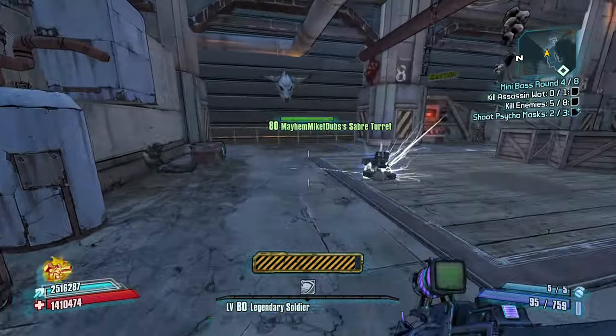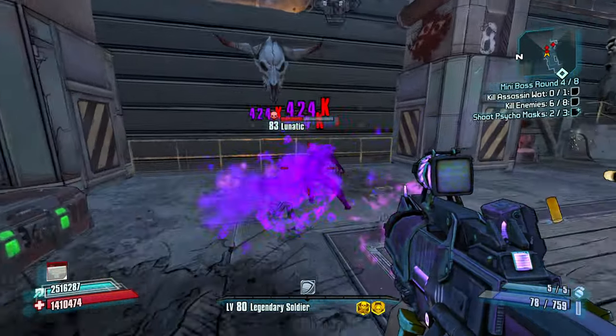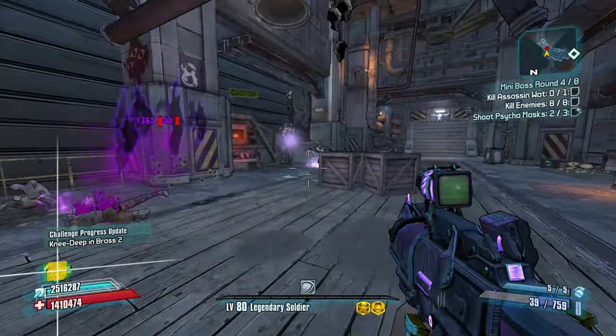Then we blast. One, two — buckle my shoe. Three, four — Onslaught door. Getting that first kill is so important because then I can chain up — chain all the rest probably.